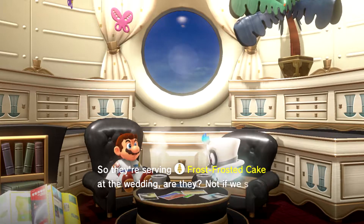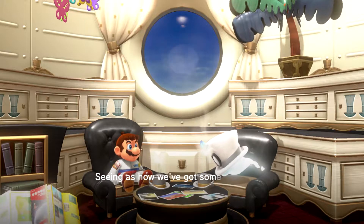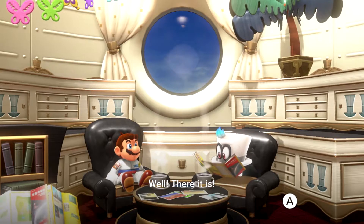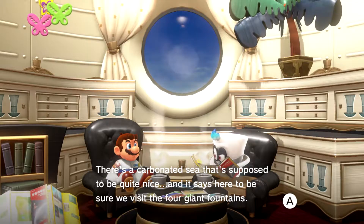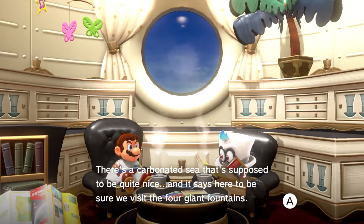So they're serving Frost Frosted Cake at the wedding, are they? Not if we serve them a defeat first! Seeing as I've got some time to kill, we'll have a ground pound jump. Let's read up on the Seaside Kingdom — there's a carbonated sea that's supposed to be quite nice, and it says here to be sure to visit the four giant fountains.